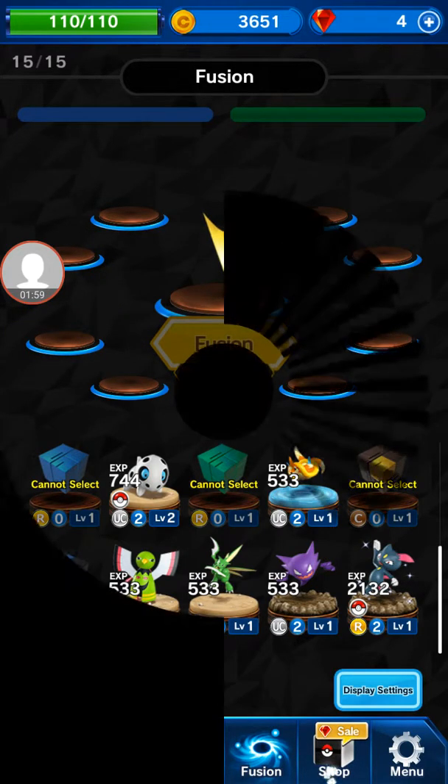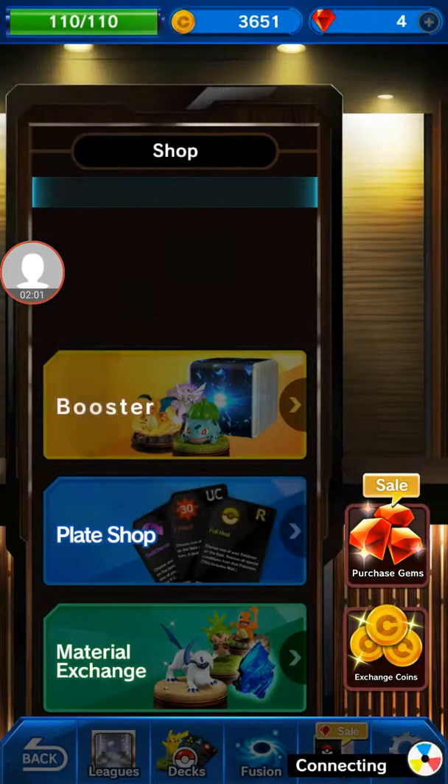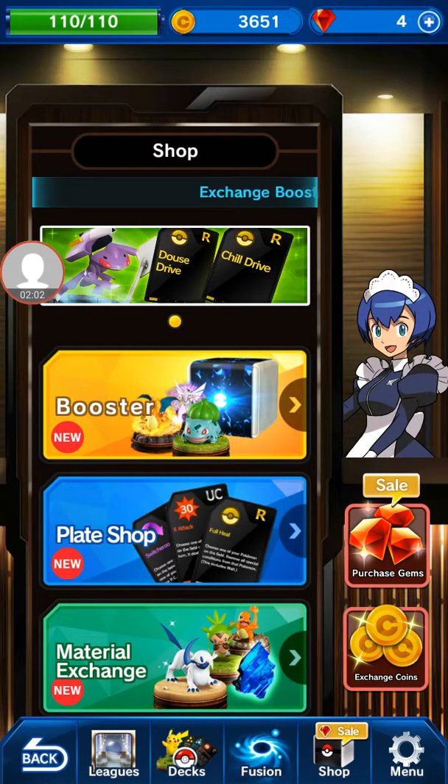So yeah, that's infusions. Then in the shop, as you've probably seen me go in before, you've got material exchange where you exchange material for Pokemon, a plate shop where you get the plates to use in battle which I'm sure you saw me use, and then the booster packs — I opened one in between episodes and got those new Pokemon.